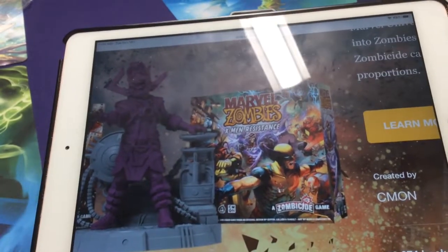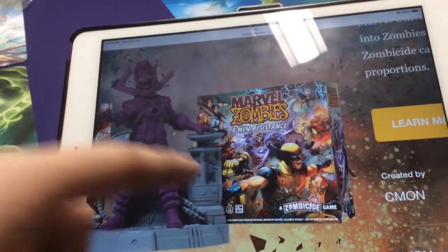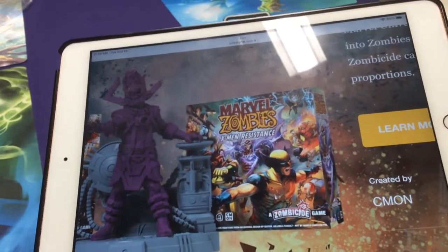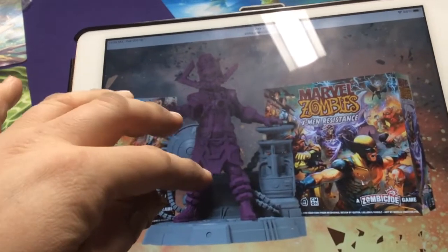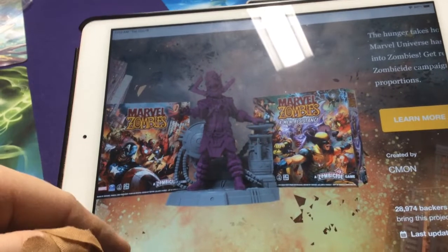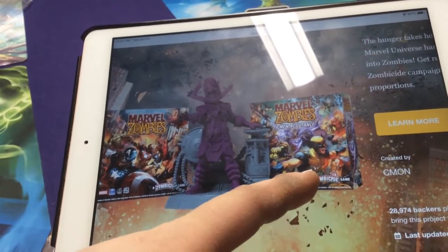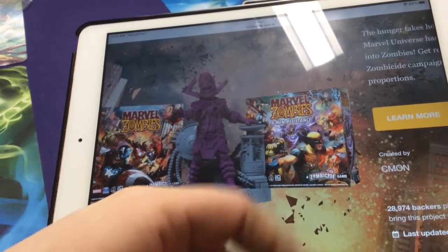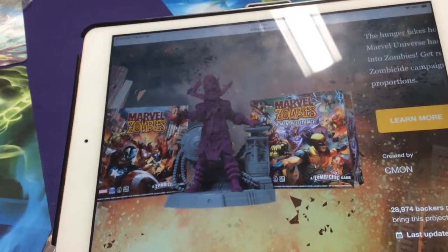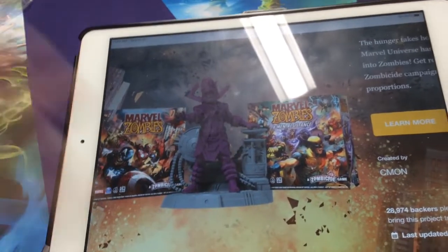Once you have both games you can mix and match. If you pick up the X-Men one you can play your Spider-Man hero from the base game into that one, and vice versa you can play as the zombies — like Juggernaut as one of the zombies — against the heroes from this one. So you have to have both to be able to play both directions.